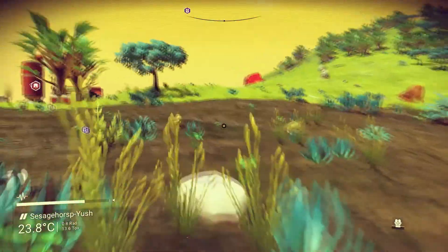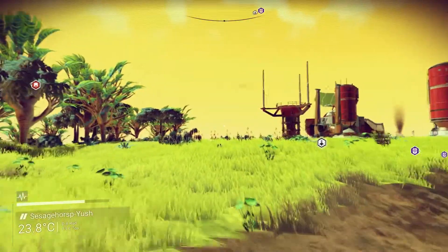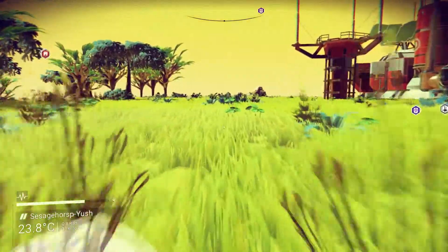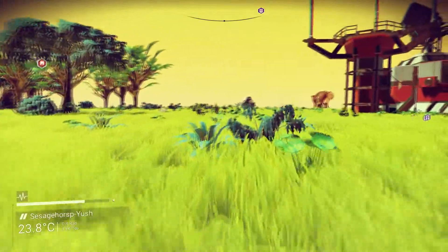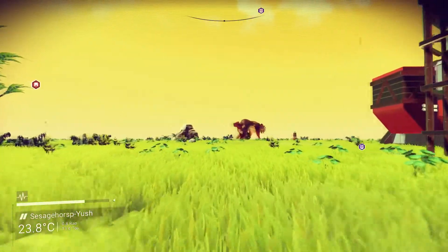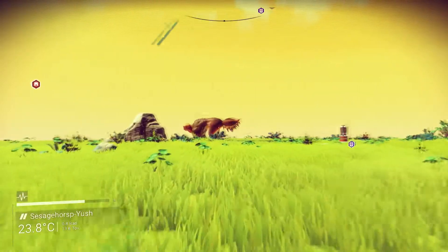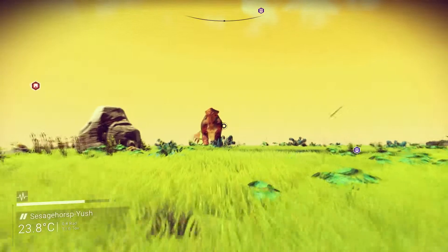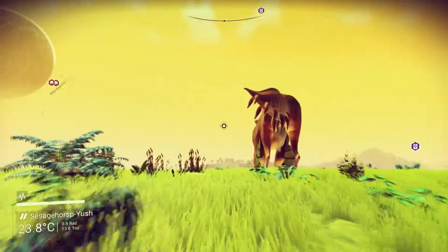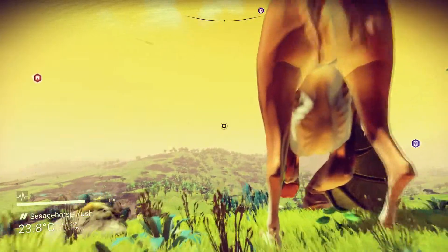I'm going to walk over this way to find the big creature and show you the variety of the biomes. They've certainly done a bit more work on the planetary structures — and there he is. He doesn't look very big from here, but getting closer you can see he's not a predator. He might tread on me by accident, but look at those textures — they've done a lot to improve them, it looks really natural, almost alive.